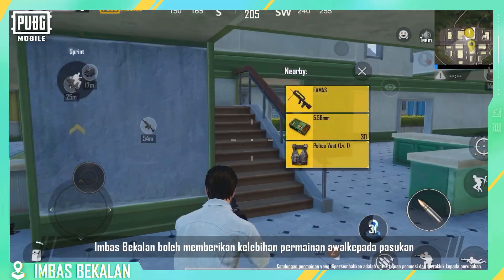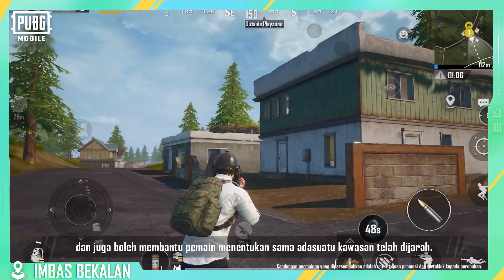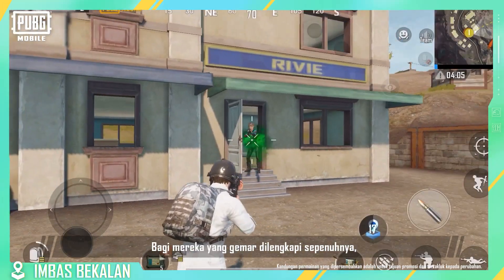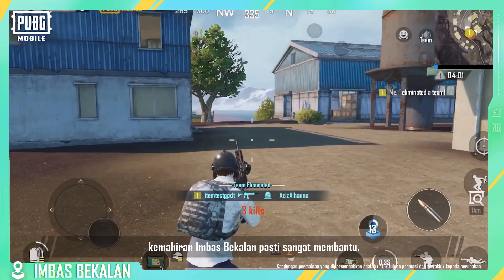Supply Scan can give teams an early game advantage and can also help players determine whether an area has been looted or not. With the information provided, it's also possible to predict if there are enemies lying in ambush. For those who like to get well-equipped, the Supply Scan skill will definitely prove to be a great help.